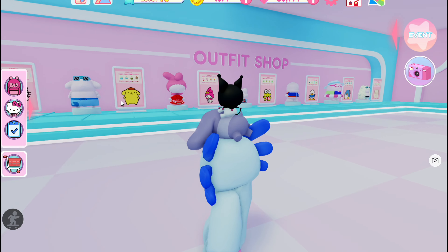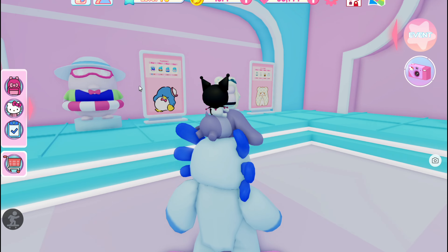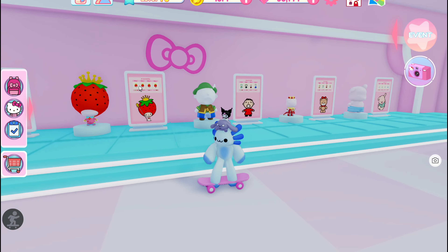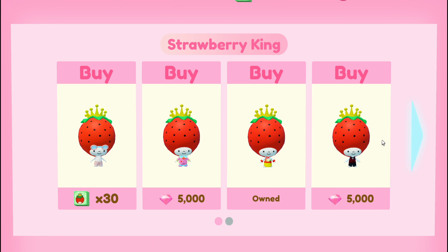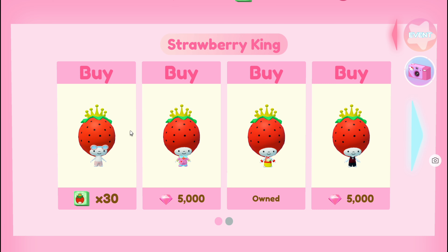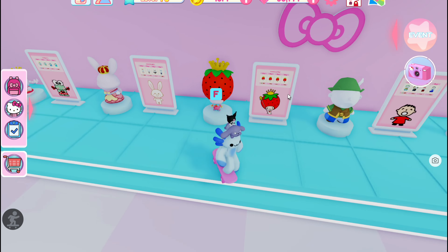Another thing you should be aware of is that if you don't have the character in your cafe, you cannot purchase any outfits for them — that's something important to note. And for outfits that have a card number next to them, you need to pull that character that many times in order to buy that outfit, and then you can trade in your cards for the outfit.